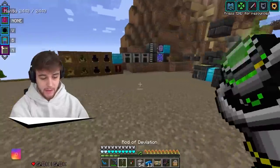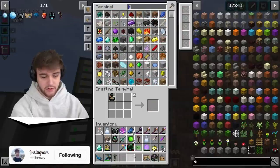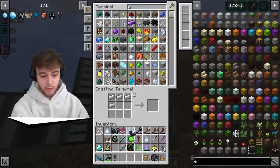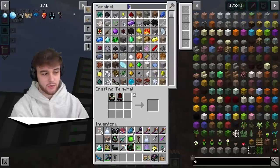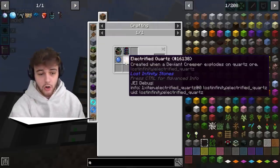We're back. We have our Smoldering Gas tier now, along with a little bit of extra Celestial Iron. Now we should be able to go ahead and make the scorched pipe — there we go, we got ourselves a scorched pipe. And then we make ourselves a mechanical power cell just like that. The last two things we need are electrified quartz, created when a Deviant Creeper explodes on a quartz ore, and a Deviant Slime Ball.